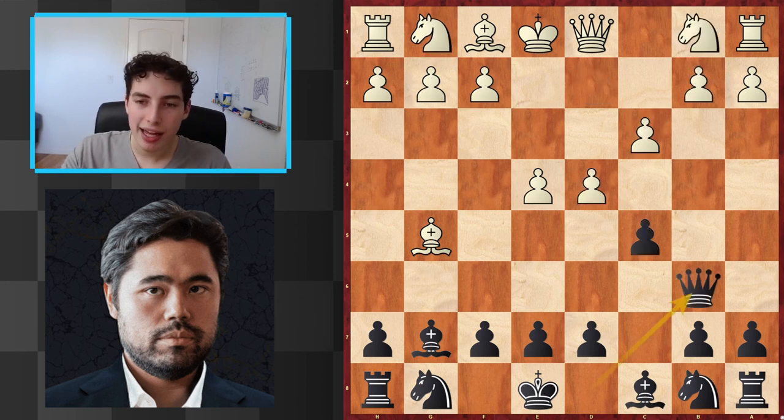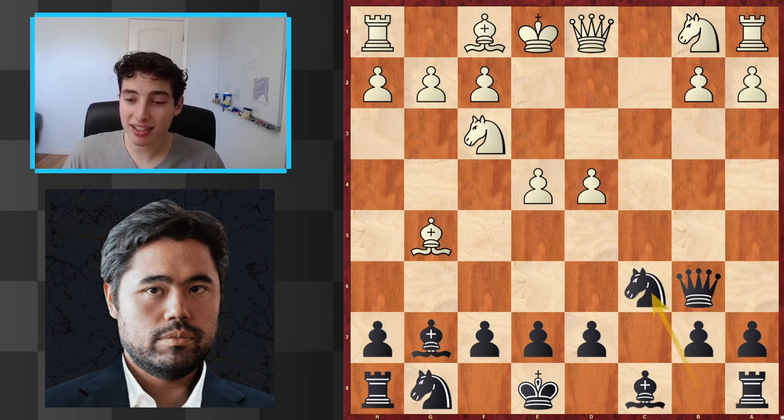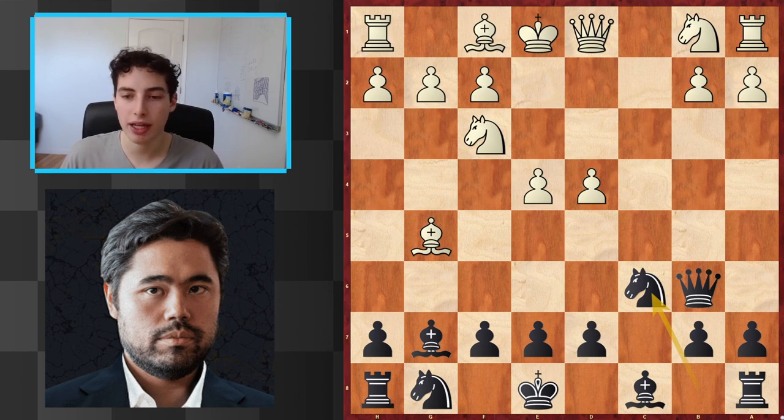Now I should mention that white could have improved upon this position. Here, knight F3, the engine likes. But after takes, takes, knight C6, at least practically, it's very difficult to play this position. Because of the trade, there are already some potential issues here if this knight were to ever move. There's still so much pressure in the center and on this pawn — both pawns are still attacked. It's very difficult to play.